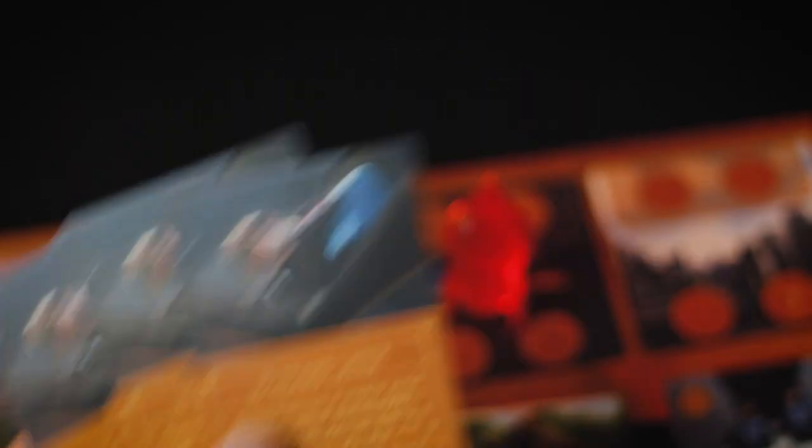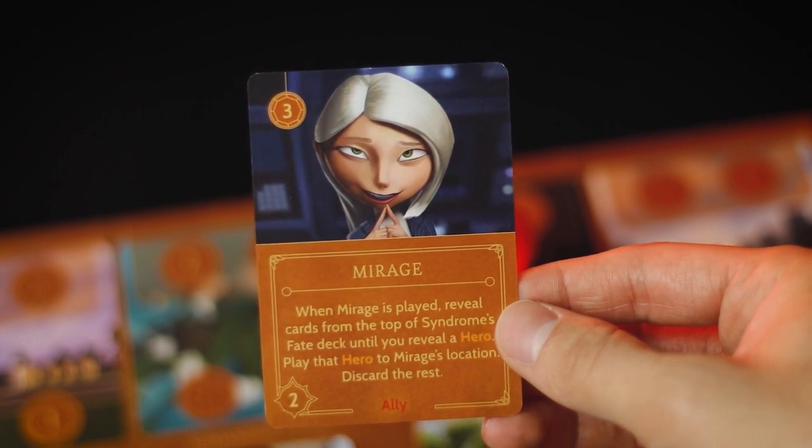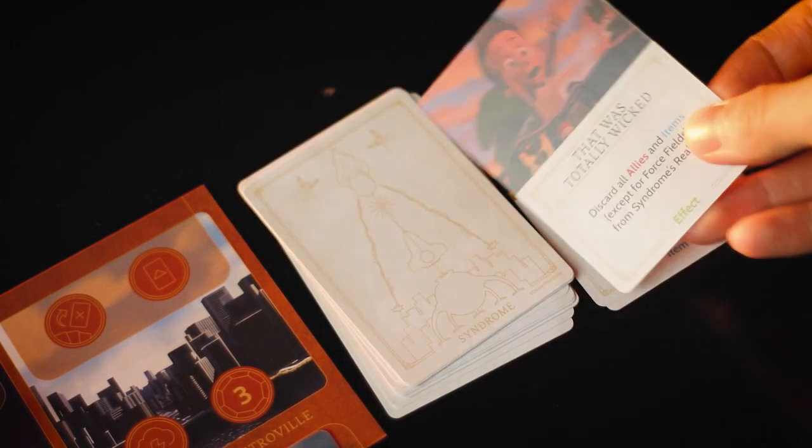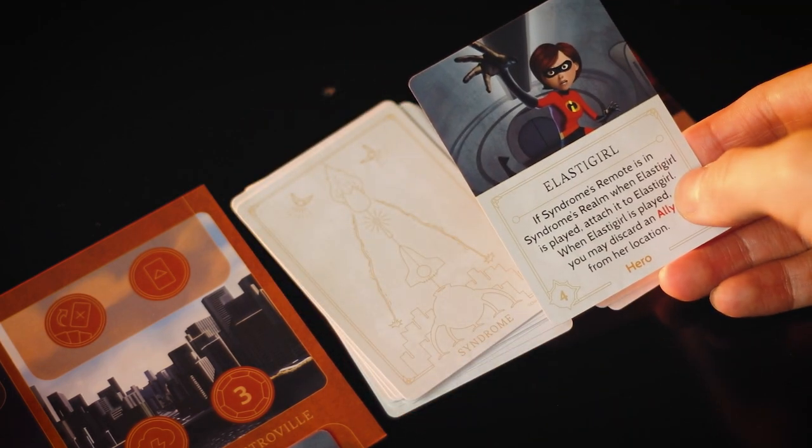With most villains that need specific cards out of their fate deck you actually want your opponents to fate you. However, with Syndrome I think this might be the case where you actually don't want that, because you can always use 15 Years Later or Mirage to go through your fate deck, grab a hero, play it into your realm, and discard the other non-heroes. That's going to be a lot better because you'll have the information on what's already been played. So instead of taunting your opponent to fate you, always focus on trying to play 15 Years Later and Mirage, as opposed to expecting your opponents to fate you — because they may not fate you once the entire game.